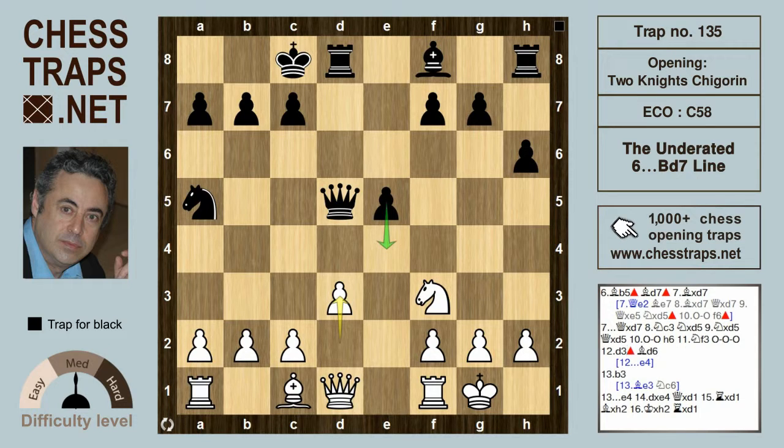After long castles, d3 could be met with e4, which gives black a very strong initiative. Probably slightly inferior is Bd6, which is developing a piece — and this is where white goes wrong.